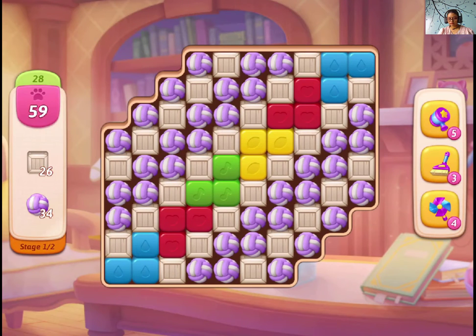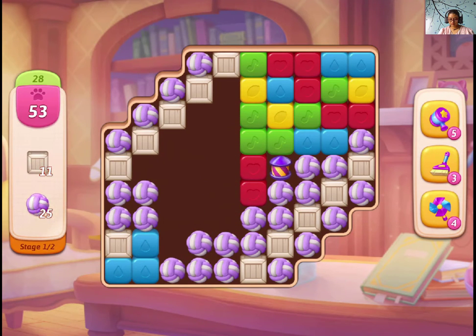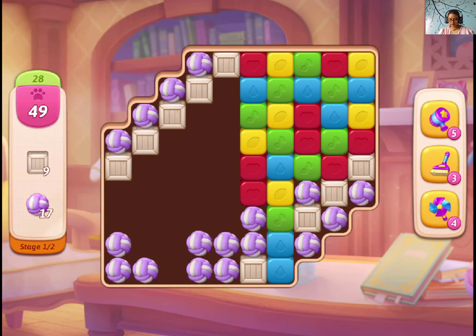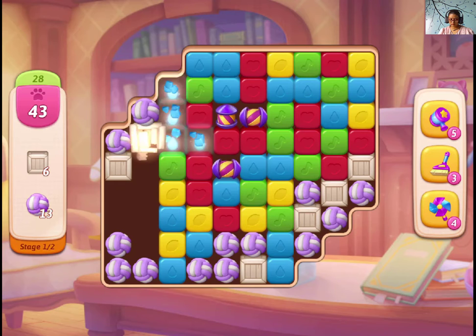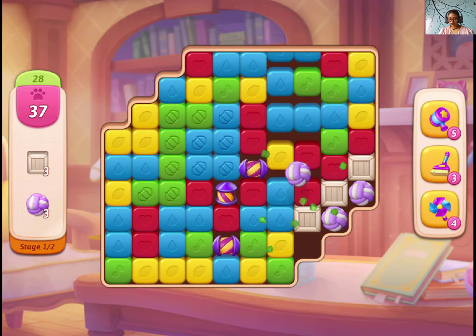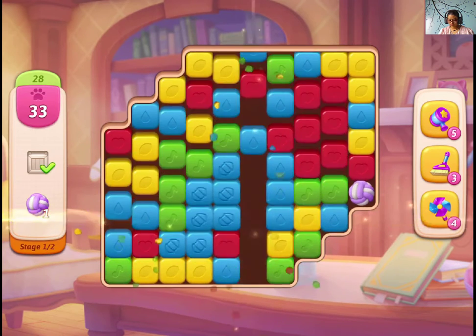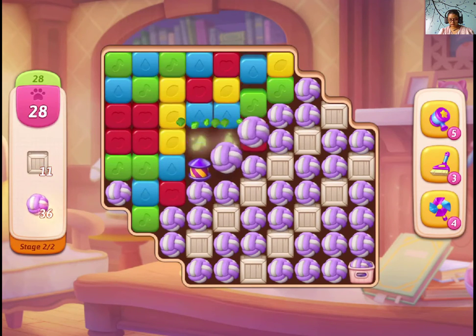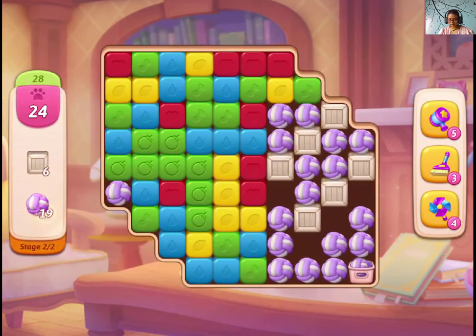We have two layers here. Okay, almost done — we have to make sure we have more moves in the later part. Let's smash the stuck so that we move to the left.